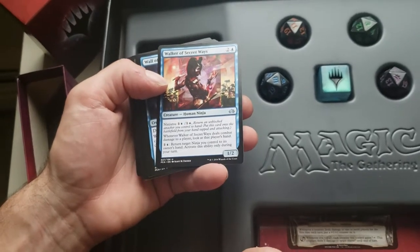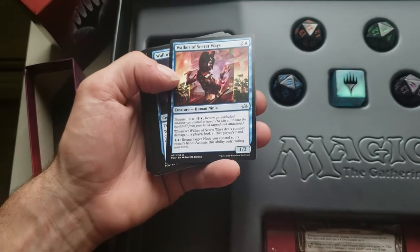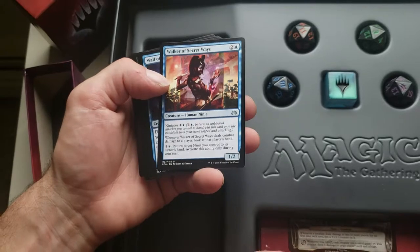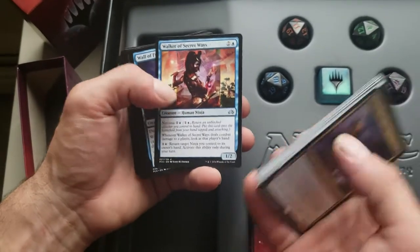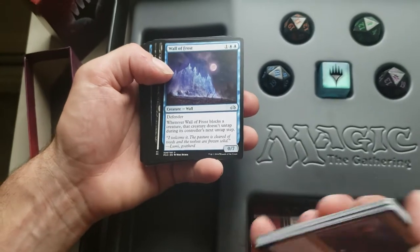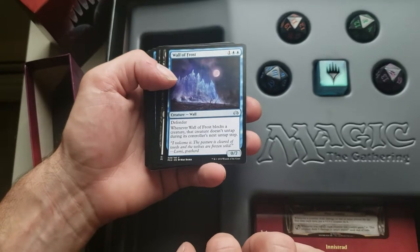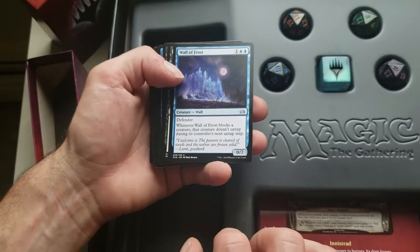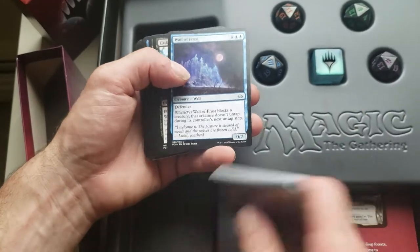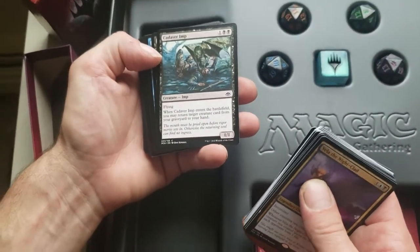Walker of the Secret Ways also has a land ability — return target ninja you control to its owner's hand, activate only once during your turn. So you can start bringing your ninjas back to drop them out with Ninjutsu again. Wall of Frost — a big 0/7 Defender, whenever Wall of Frost blocks a creature, that creature doesn't untap during its controller's untap step, so it detains it for a turn. Cadaver Imp — a 1/1 flyer, when it enters the battlefield you may return target creature card from your graveyard to your hand.